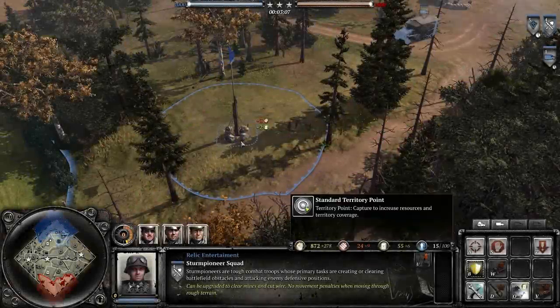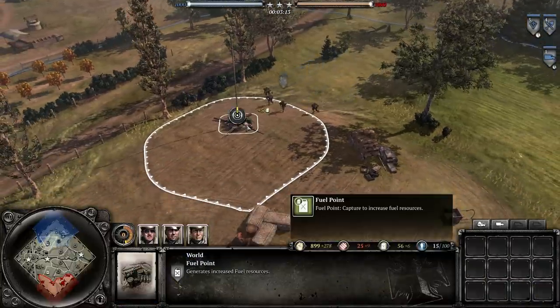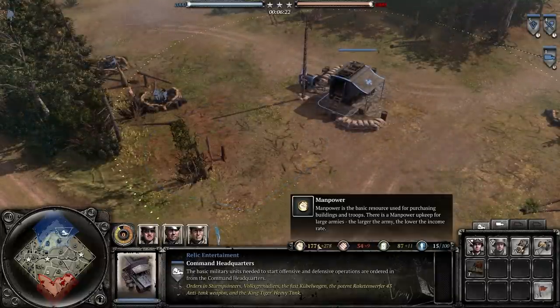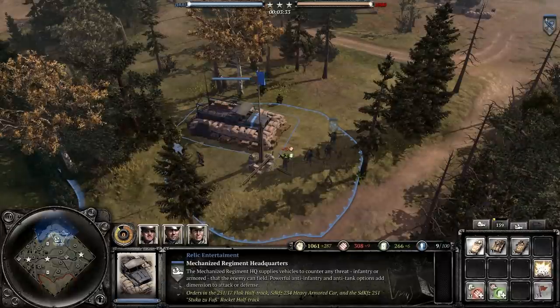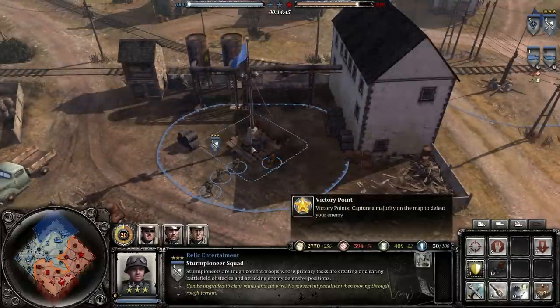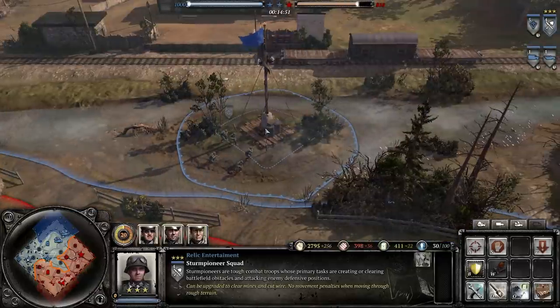Speaking of resources, let's take a second to talk about the economy of Company of Heroes 2 compared to other strategy games. There are no workers in the game, no mines to mine or trees to harvest. You earn resources by capturing territories on the map. Resources fulfill different roles and follow a general theme or context. Manpower is required for all units. You're going to need fuel to really tech up to the bigger units, which makes sense because tanks burn a lot of fuel. Munitions are generally what you spend for weapons or abilities like throwing grenades. In some game modes, like Victory Point, you have to hold a majority of the VPs on the map, so don't lose sight of that goal. You can win a lot of battles, but still lose the war.